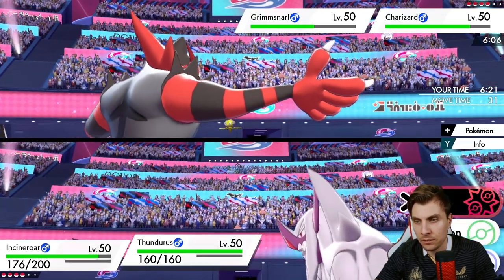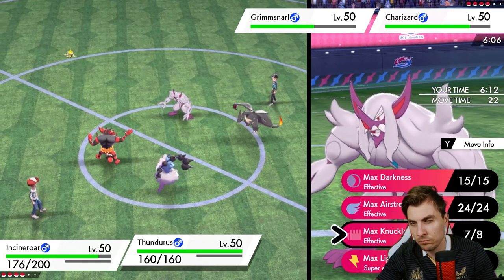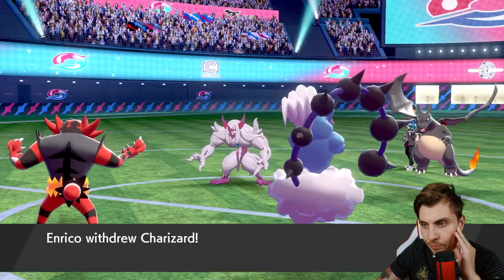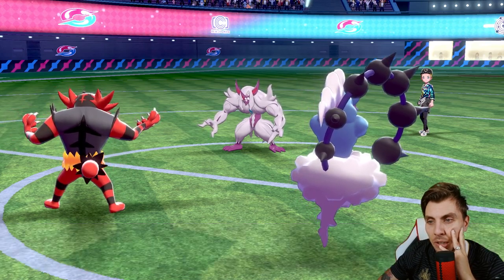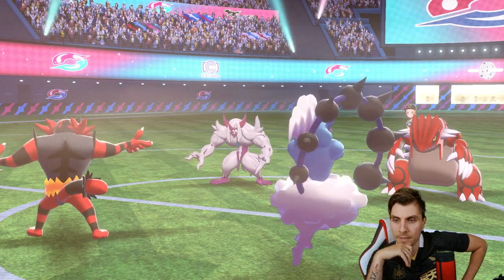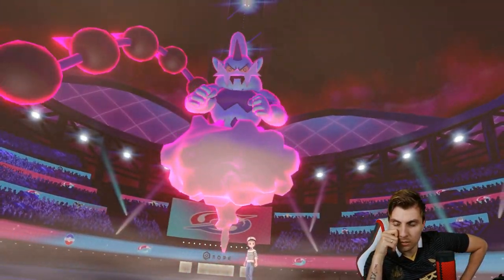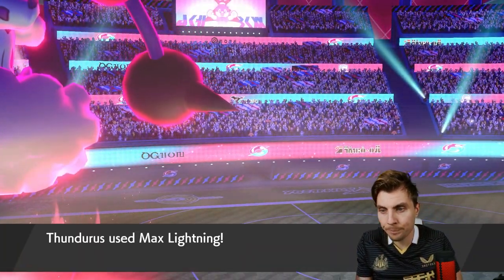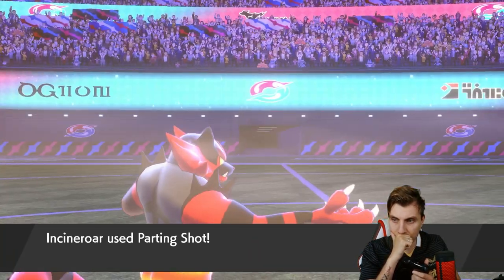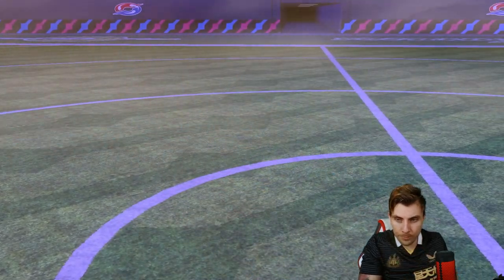Grimmsnarl can't really affect Thundurus — it doesn't have Scary Face, and if it goes for Spirit Break it's boosting our Thundurus. We may see Groudon come in on the Grimmsnarl slot, which makes me want to go for Parting Shot. Do we go Max Lightning or Max Airstream, or not max at all? I think we max — and I think Groudon comes in and they go for Blast Burn. They're catching us out completely — that's a nice play from my opponent.